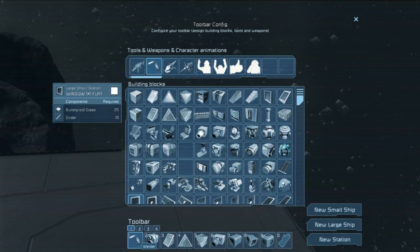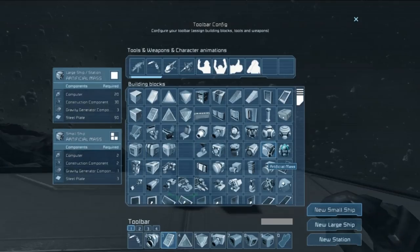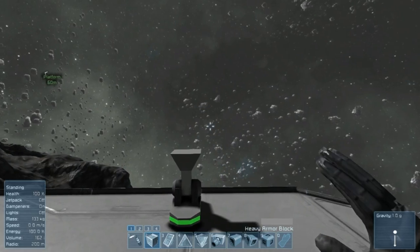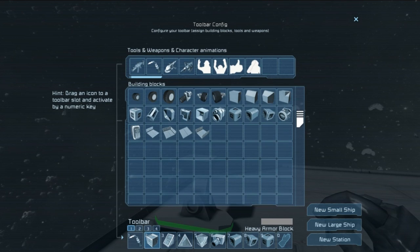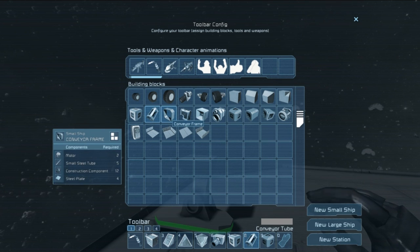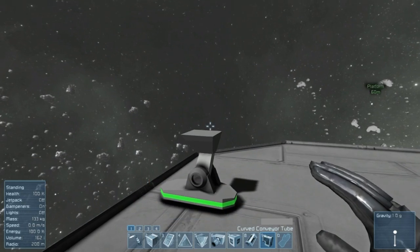What we need to do now is design a welding ship. My frustration with the small welding ship is that we can't use the small tubes, so let's get those off our hot bar and replace them with the large conveyors.